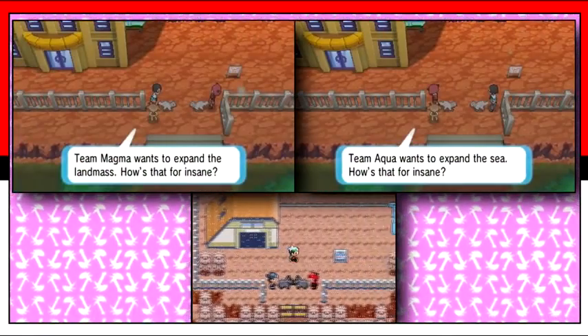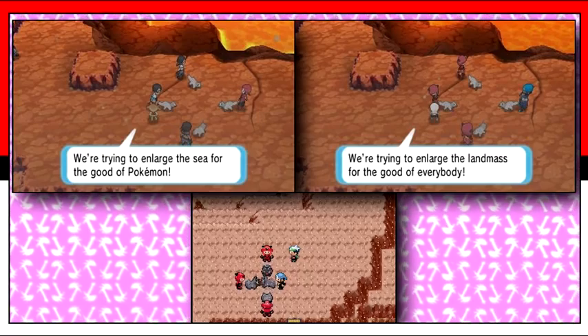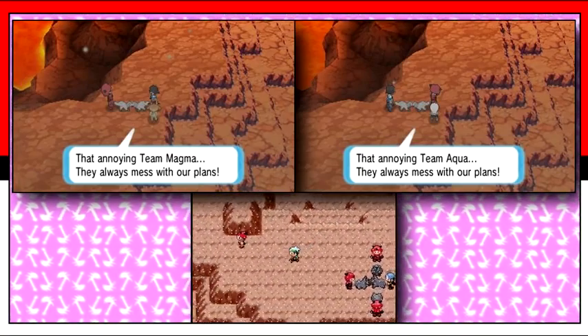These screenshots showcase the Team Aqua and Magma battle at Mount Chimney, and it looks amazing. Seeing this area in 3D, especially the Pokemon fighting outside of their Pokeballs, just looks too good. It gives us an idea of how it'll look and feel to have Pokemon following you in these graphics.